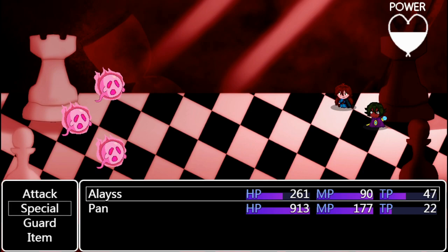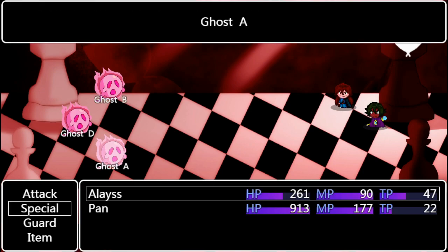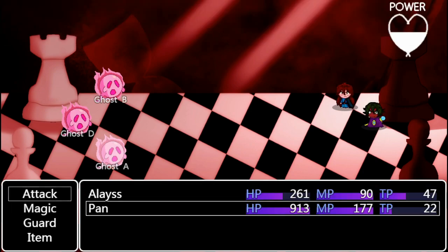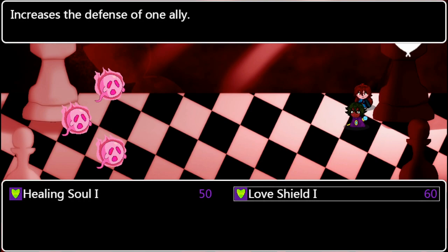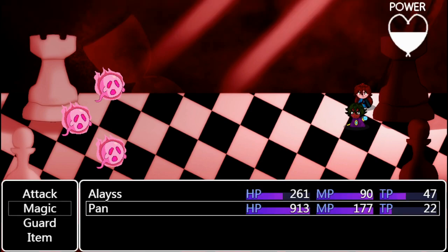And now let's do the special attack. We don't necessarily need to — back up. How much MP do we got? 90. Sure, just to see what it's like. And you have magic: Healing Soul. Good, a healer. Love Shield — increased defense. How much MP do you have? 177.